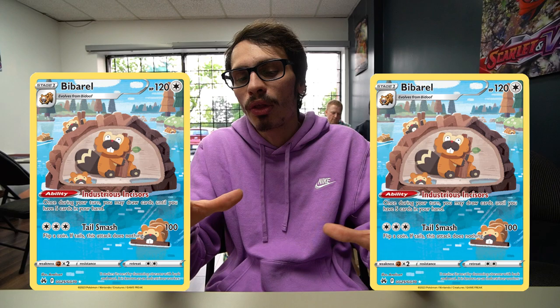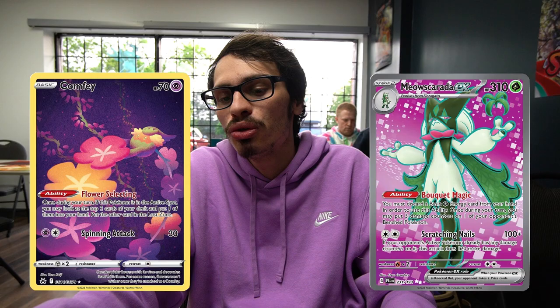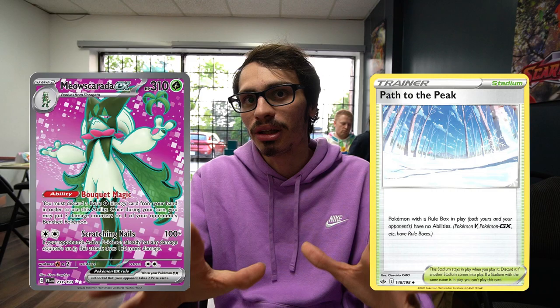He theorycrafted this deck last week because he thought Flying Pikachu was going to be a good call. It plays the Bibarel Squalbit engine, which can be hit or miss — it does hurt turn one or two consistency because you have to rely on Iono and Judge. He just took down a Meow Scarlet Lost Box, which was kind of tough. If they set up Meow Scarlet, you have to two-shot it. He whiffed turn one energy on Arceus, opponent got turn one Cramorant, it was looking rough — but Path plus heavy hand disruption got him there. He can't even use Umbreon because it's weak to grass.